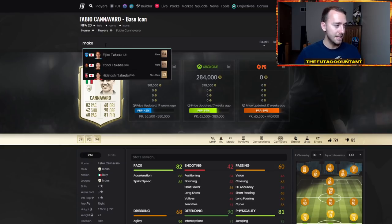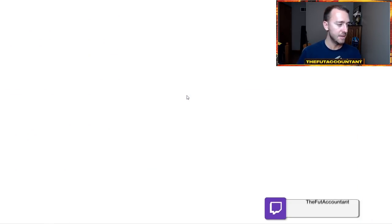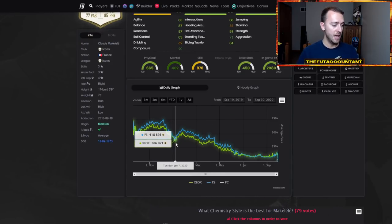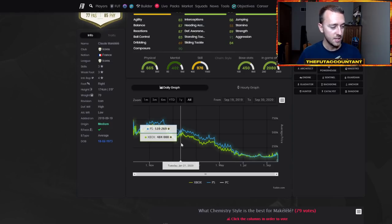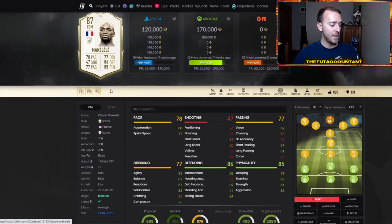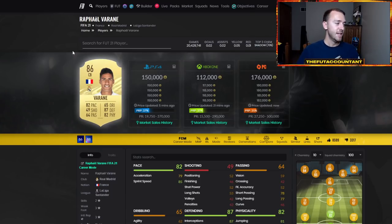Even mid icons like Makelele did incredibly well last year — especially with the Kante Team of the Year card. Makelele was in packs, got supplied during the week, stayed low, then went from 400k all the way up to almost 600,000 coins at his peak just two weeks after Team of the Year. He's a French icon, and French nationality is always big for linking in FIFA. His body type is very Kante-esque, so people will probably look to this card again this year as one that could rise very nicely out of packs.